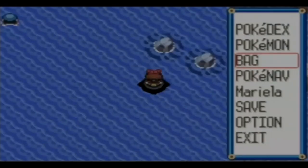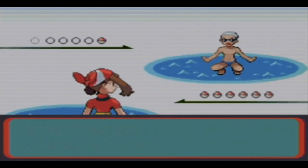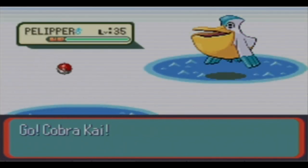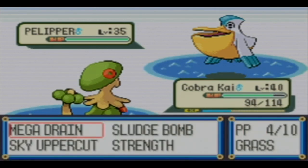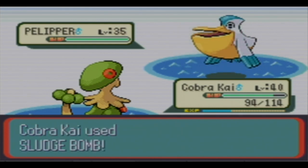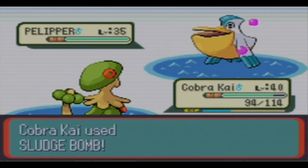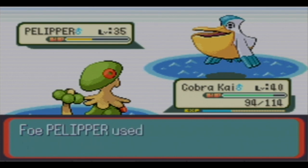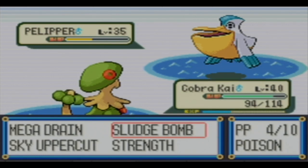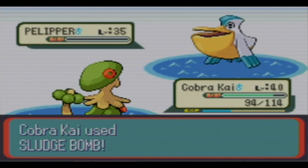We should still have a couple more repels, but we're probably going to have to buy some. I'm just realizing - this is going to be unfortunate. I think I'm going to have to take two party members out. Out of the five we're using, one is going to have to take a seat because we need somebody that can use Dive underwater, and we also need somebody that can use Rock Smash. So the Zigzagoon is going to have to come back - unless Tentacruel can learn Rock Smash, which I doubt.